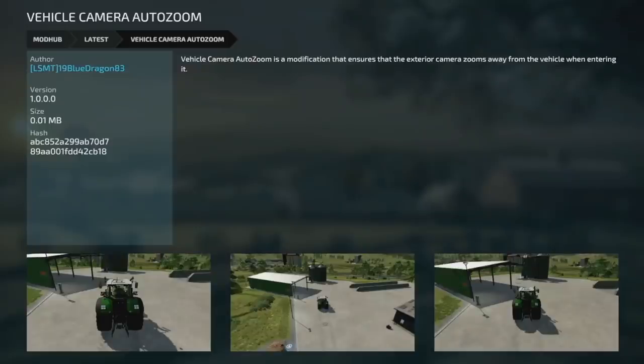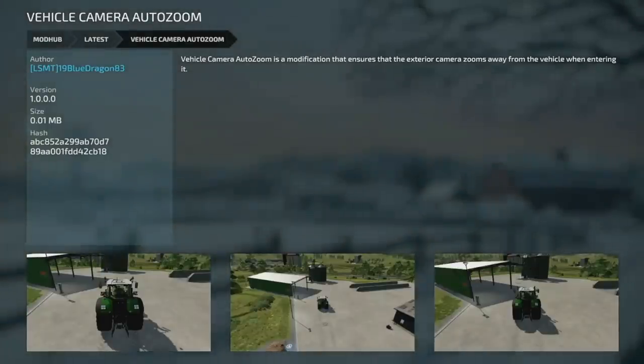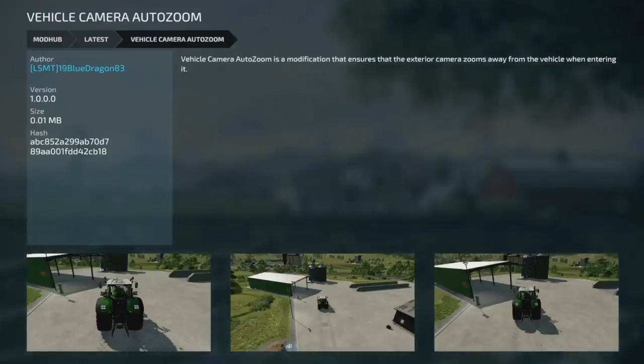The last new mod today is the Vehicle Camera Auto Zoom. This mod ensures the exterior camera zooms away from the vehicle when you enter it. I'm not entirely sure when you'd need to use it, but if you're having trouble with your camera not zooming away when you enter a vehicle, this is the mod for you.